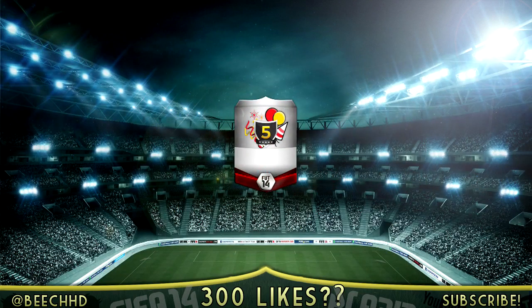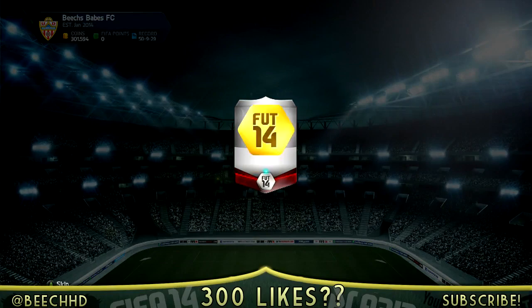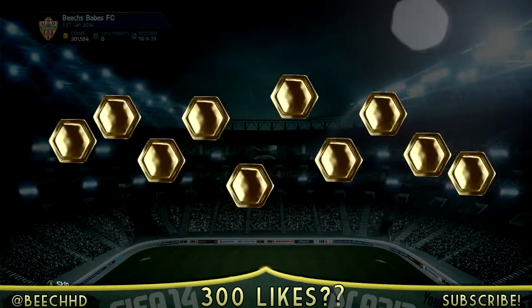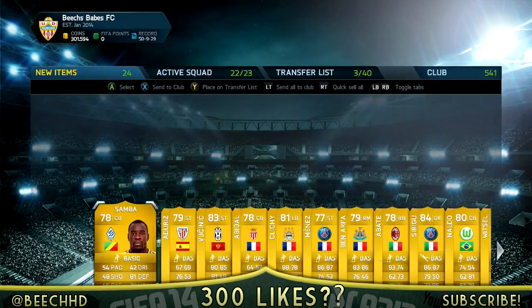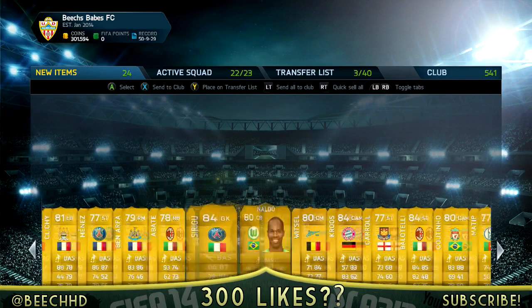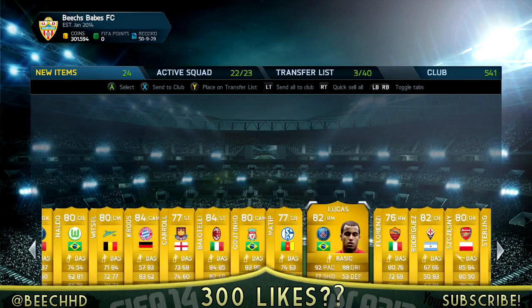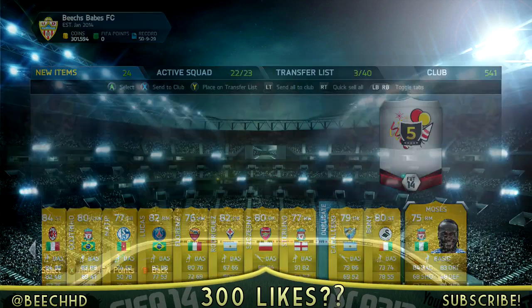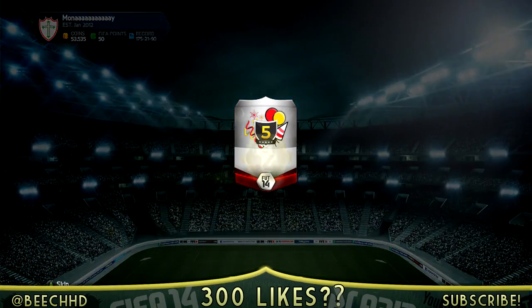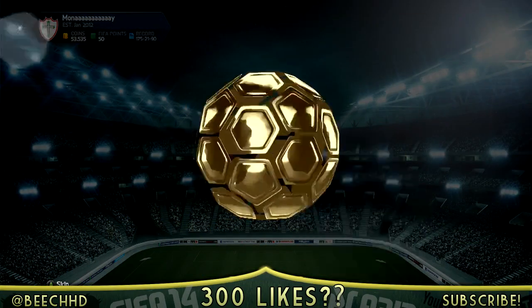So going into this — I've included everything post-commentary. I've opened five 100k packs and also one 50k pack included in this video. The first 100k pack was not brilliant, to be fair — just a couple of 84-rated players like Cruse and Syrugu, nothing amazing. We move straight on into the second one to see what we're going to get.